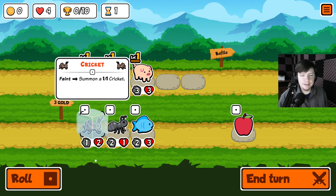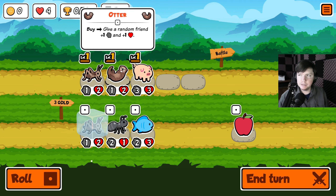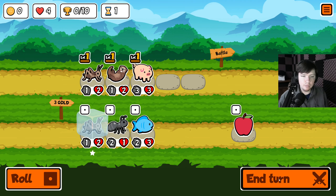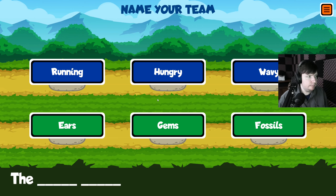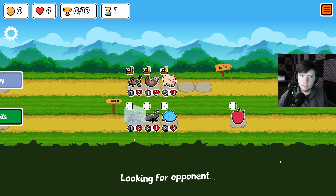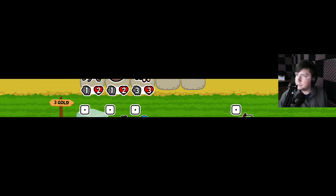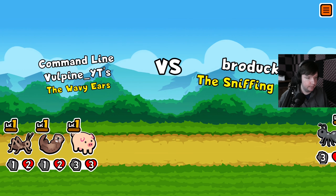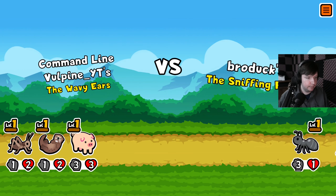Can you right-click to freeze it? Yes — I want to freeze that cricket. I'm thinking I want to level up my cricket but I don't know if that's a good idea. We'll see. Let's just send it — you have to randomly generate your team name. Let's see if we have one that's funny. Not really — 'The Wavy Wavy Ears.' Alright, let's switch to battle music.